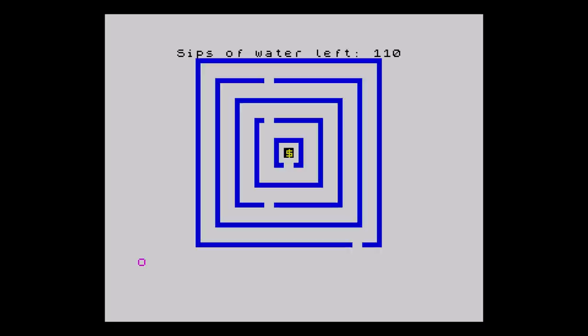Next we have Labyrinth. You have to get to the cache in the centre and avoid the guards — those asterisks wobbling about. You have to avoid running out of water, in other words how many turns you take, and get out safely. For a type-in, it's fine I suppose, it's a good idea. Things only move once you move, so you can plan your path. And it's not as easy as it seems.